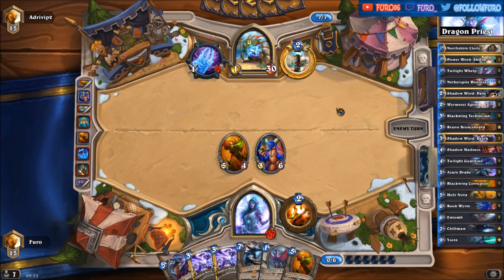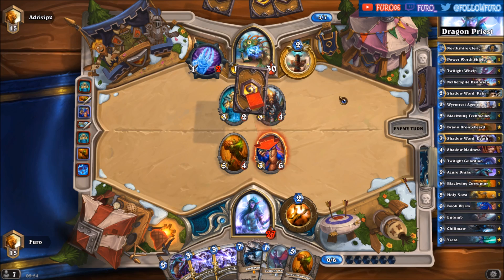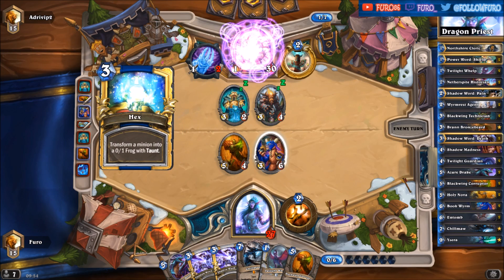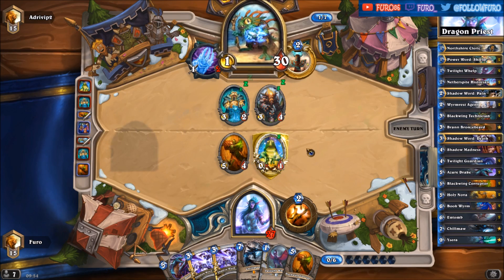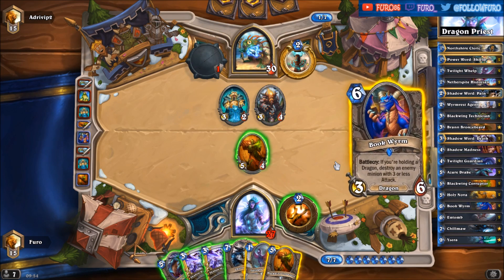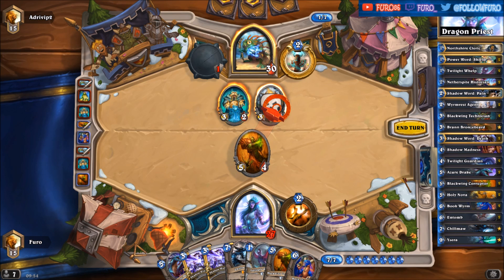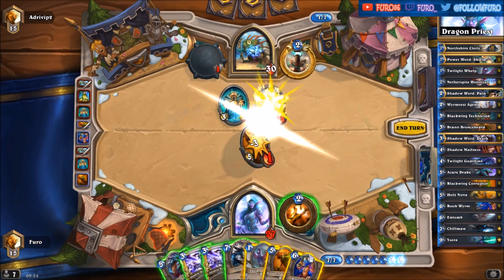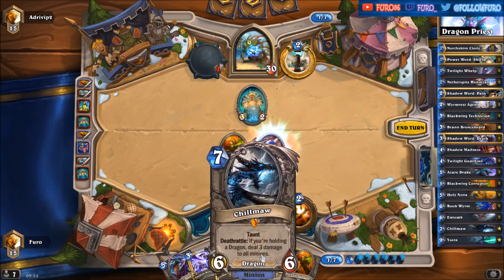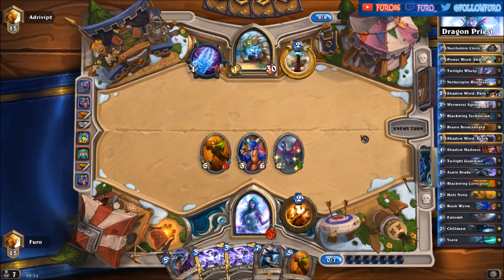He has already played 1 Lightning Storm. Most cases he only plays 1. He will play 2 Maelstrom Portals and maybe a Lightning Bolt or stuff like that. There's a Hex on the Bookworm — we should save those for the bigger dragons. Let's clear the Totem Golem, drop another Bookworm clearing the Tusker, and let's drop the Twilight again.